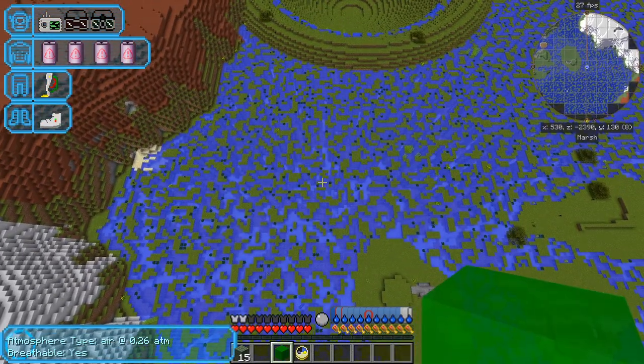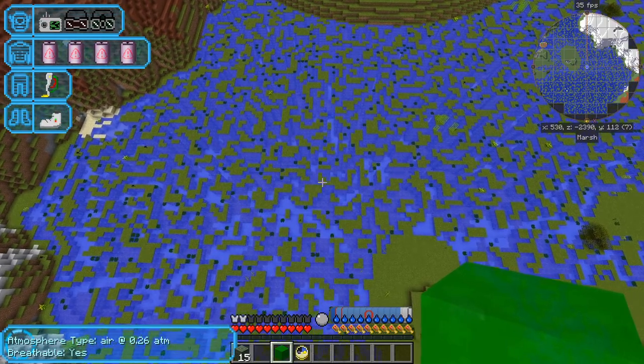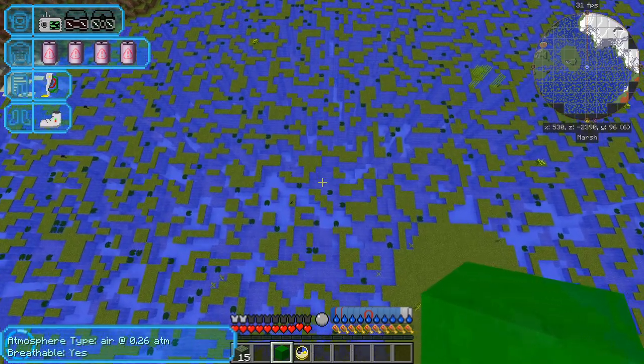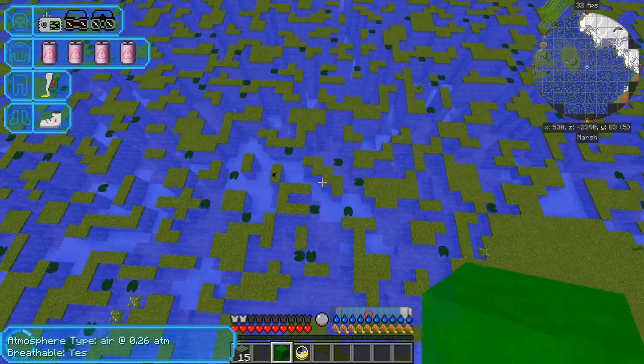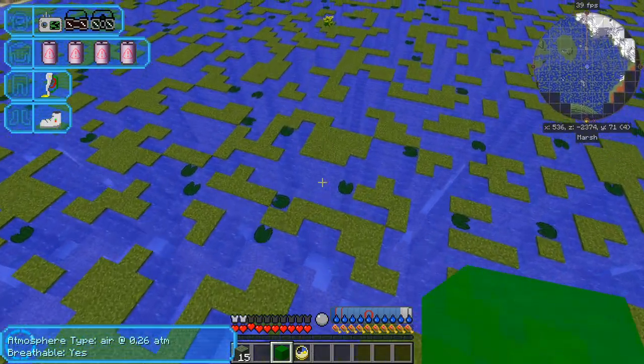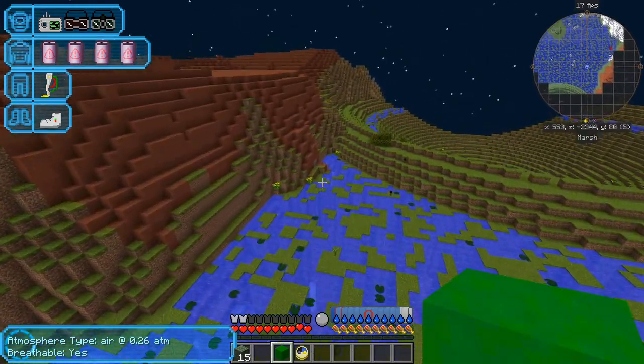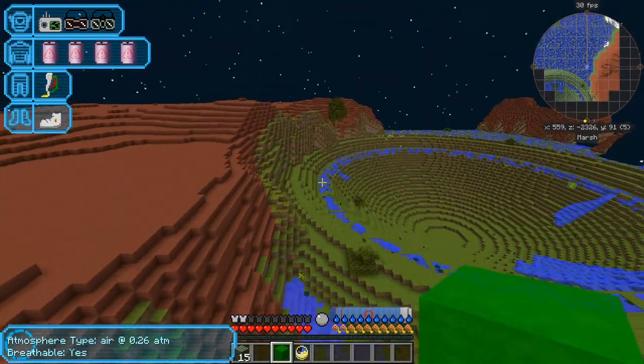Now we're on marsh - this is what marsh looks like. There's lots of water and stones in a sort of patchy pattern around it.